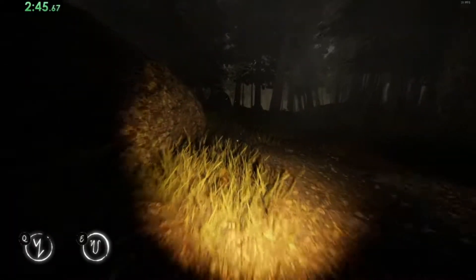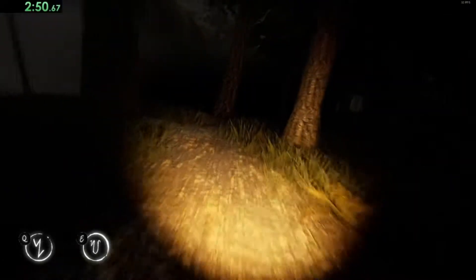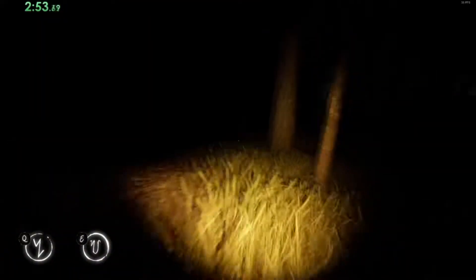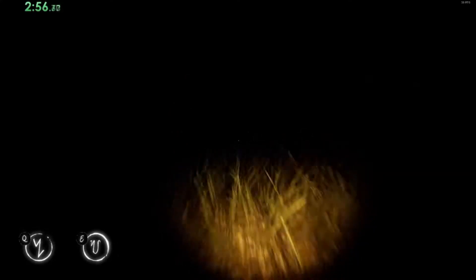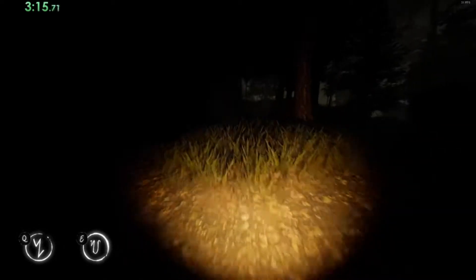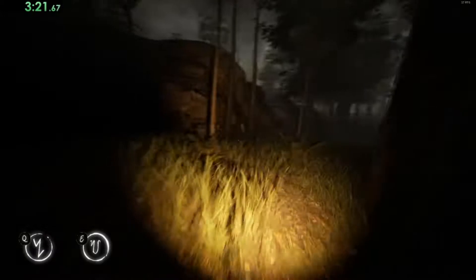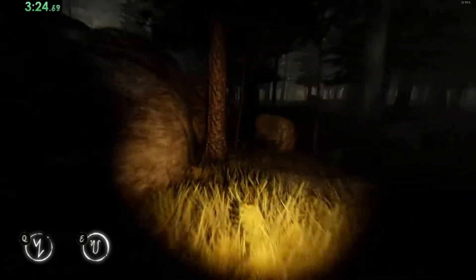Once entering the third area, you're going to pick up the last weed, the last item you'll need. And you're going to immediately go into the wall of the map - pretty much, you're going to go into the darkness. Because running on the side of this wall doesn't allow the enemy to hear you on the right. About 85% of the time, he won't hear you. All you've got to do to see in this area is look down and you can see the ground. Just hold that wall. Sometimes the enemy will trigger and see you, but not always.